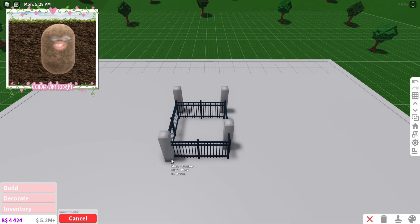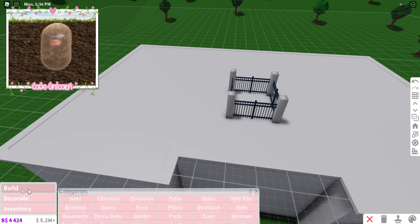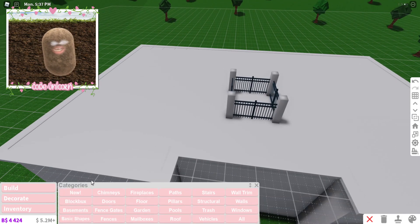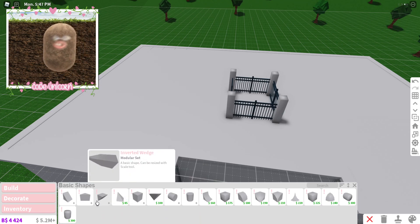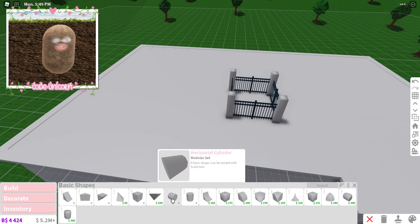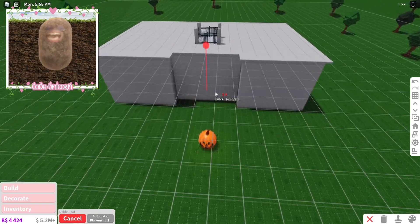We're just gonna move the pillars and add the fence. So we're gonna move the pillars like so. They also had a gable roof on top, but I just realized the roofs are only one level and they don't really attach to whatever you're making, which kind of sucks. So I might need to do some other basic shape combo.